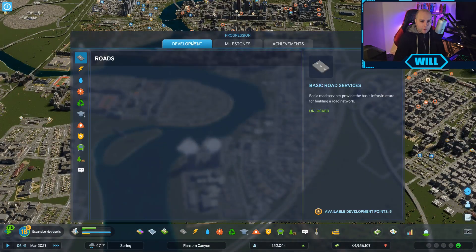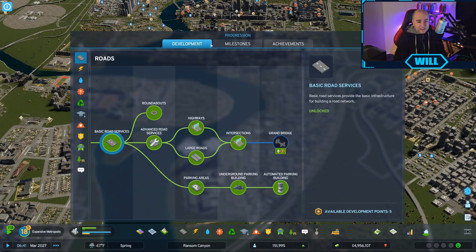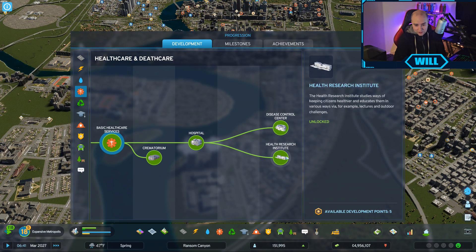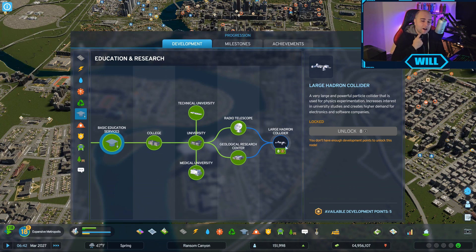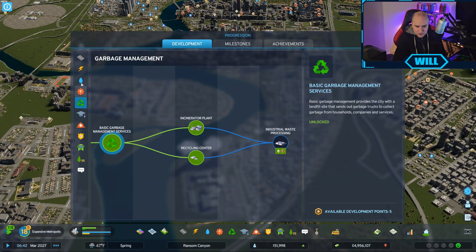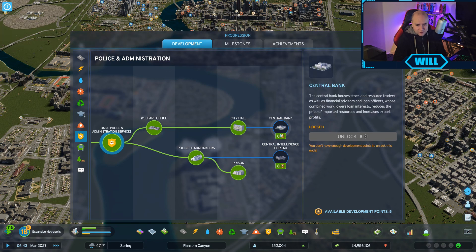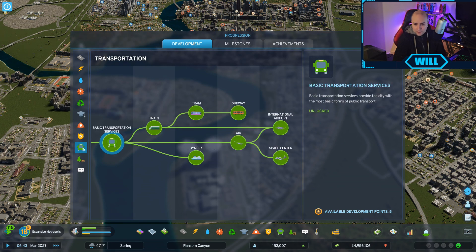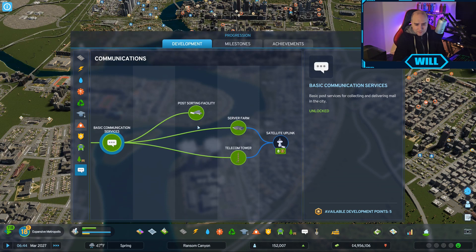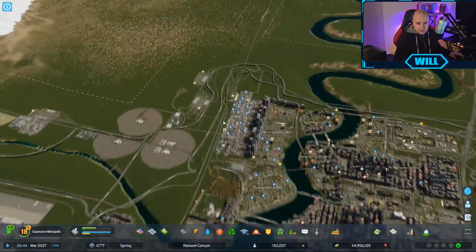We're going to be doing the third part of the university - university part three, which is long overdue. We've got the health institute and the disease control centre. I'm literally just waiting for the large hadron collider and then we're going to do the last part of the university. We also need to do our central intelligence and central bank - the central district. We're also going to be putting a city hall in there. We'll do a radio tower and sort that out later on.